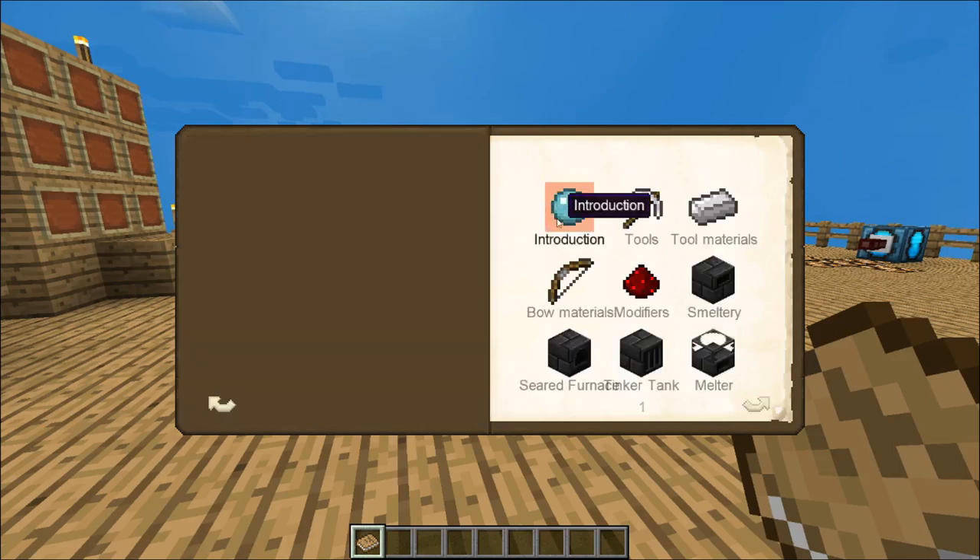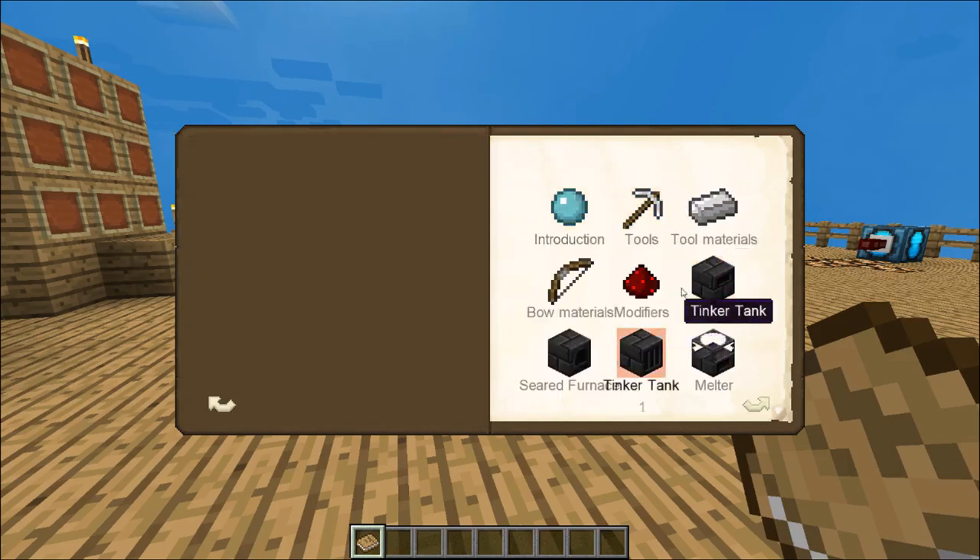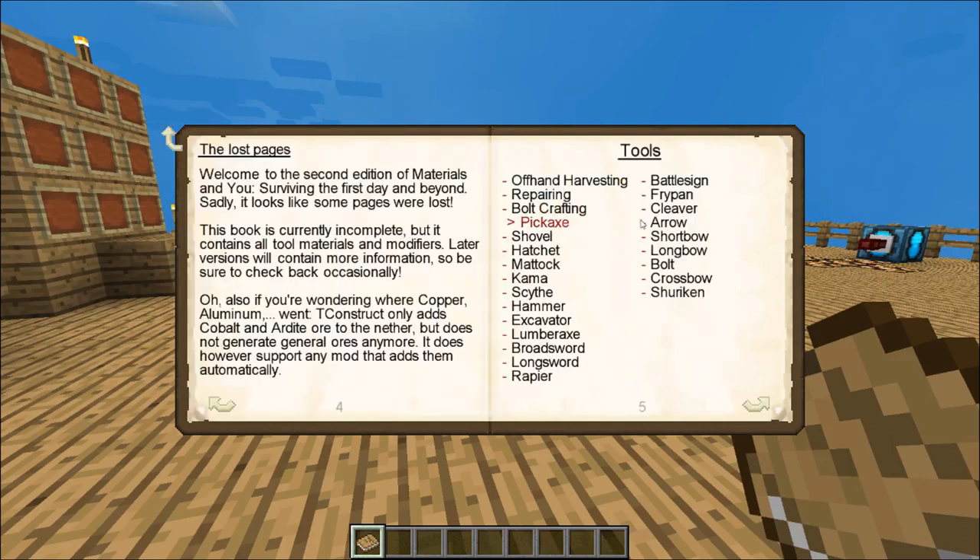Looking at the book, we're going to start with the introduction — it talks about making smelteries and such. We're going to jump right to tools. There are multiple different tools that you can make, and under tools, weapons are considered a tool. So you find broadsword, longsword, rapier, cleaver, things of that nature.